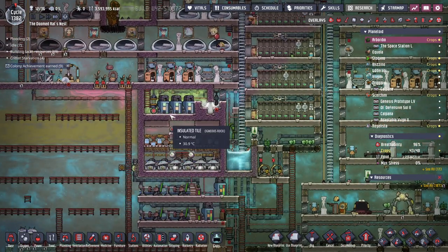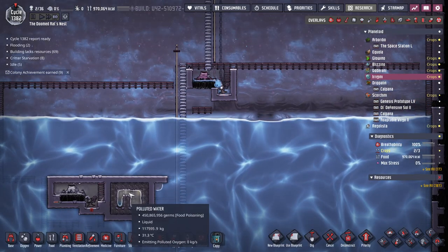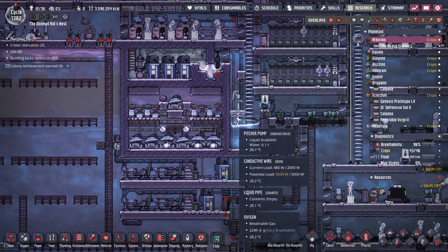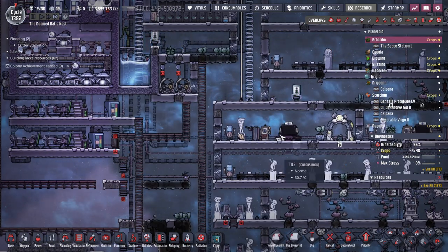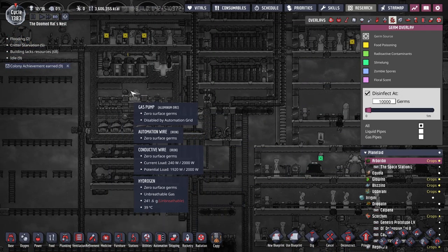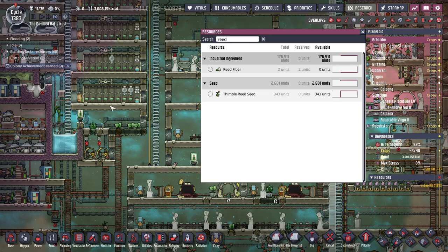Germ rooms — I just don't think they're necessary. I like building them; they look cool with the chlorine room cleaning the germs. But even this water at 400 million germs — for your normal base, burn it or feed it to thimble reeds and your dupes don't care. The only thing you care about is whether you put it in a pitcher pump so it goes into the coolers. I don't think soda fountains count; it only counts if they get it from a water cooler. Food poisoning germs coming out of a gas pump don't seem to affect them. Drekos for reed fiber are a bit slow, so definitely thimble reeds once you can get them. We're at zero because I've been shipping them and burning them.